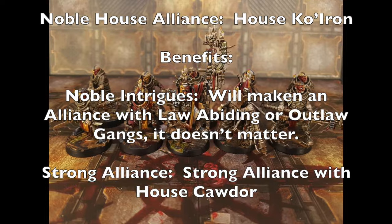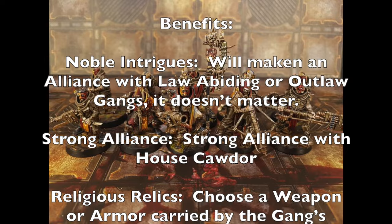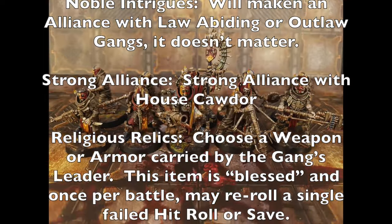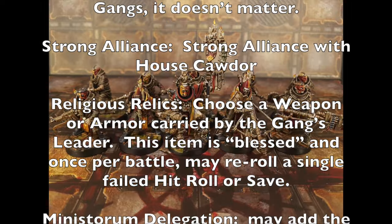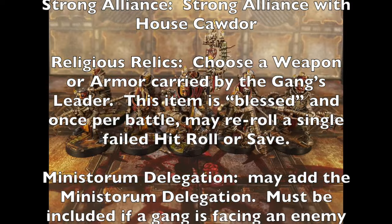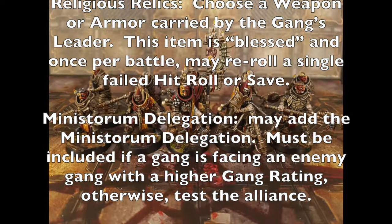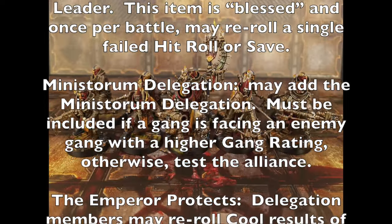Your hanger-on for this gang is a High Preacher at 70 credits instead of the Rogue Doc. They have a two-handed hammer, the Inspirational skill, and the Sermon ability — granting d6 faith dice at the beginning of every battle. They also have the Part of the Crew special rule so you can put them in the vehicle, and this fighter is also an outlaw. For your alliance, you'll make a noble house alliance with House Cawdor's ally House Ko'iron.